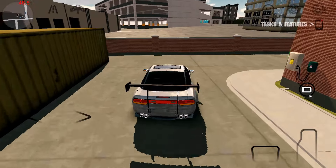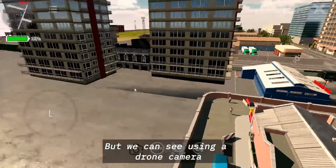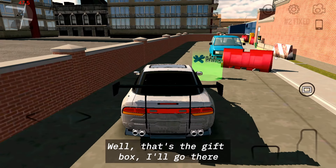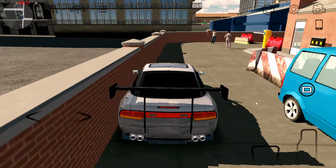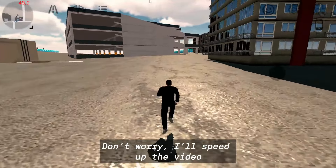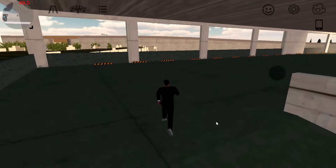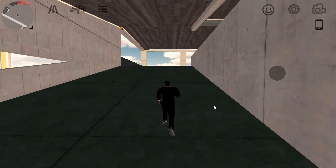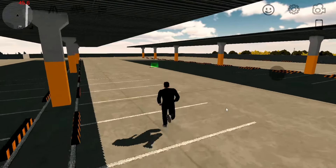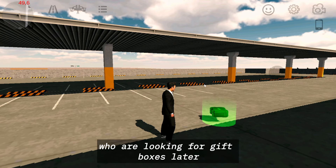I'll continue to location number seven, which is still in City 2. The location of the gift box is very difficult to reach, but we can see it using a drone camera. There is no access by car, but I can get there on foot. That's the gift box — I'll go there. I park my car here and I'll walk to pick it up. I'm getting out of the car and it's time to walk — don't worry, I'll speed up the video. I've arrived at the place. It's quite tiring to walk, but it's okay, to help beginner players who are looking for gift boxes.